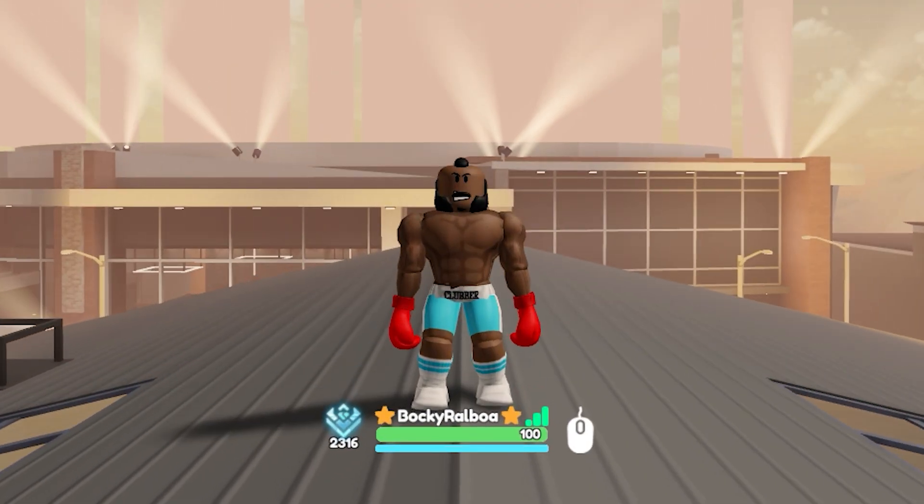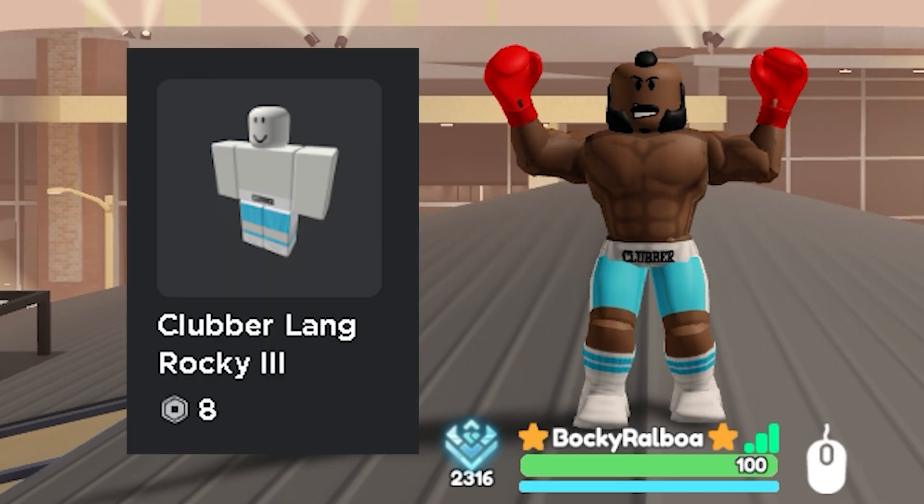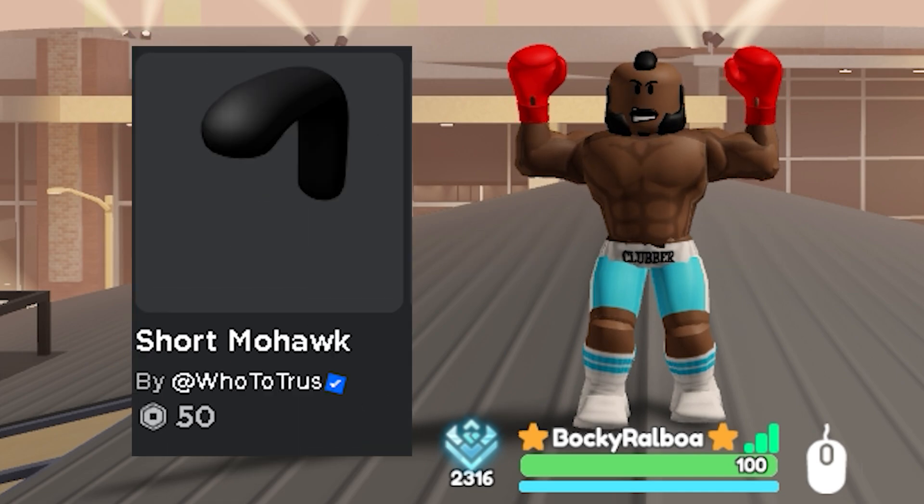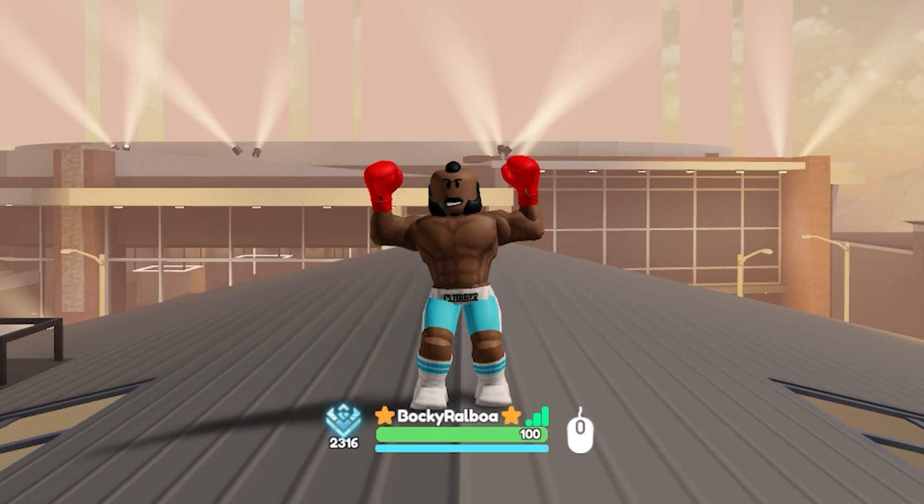To make Clubber Lang's avatar, you need this, this, this, this, this, this, and of course the default red gloves.